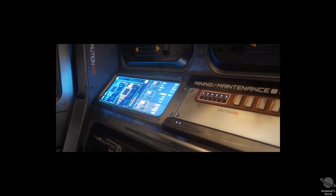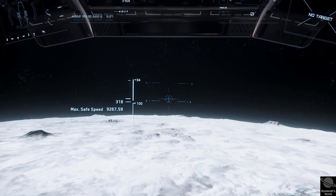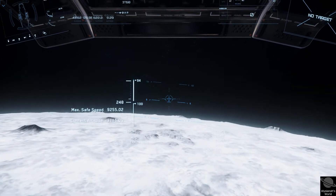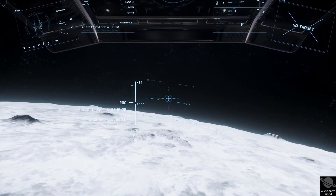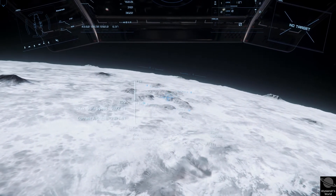The Prospector is a great little ship with a distinct role and one of the better cockpit views. As for mining with it — CIG has done an excellent job for this first iteration. Sure, it needs some tweaking, but they pretty much nailed it.